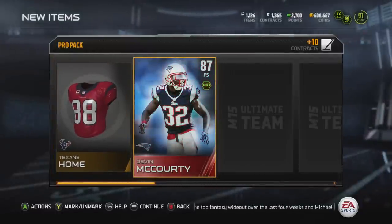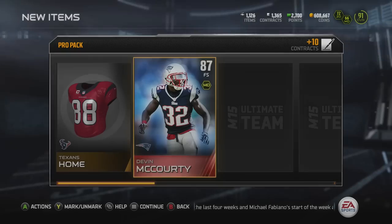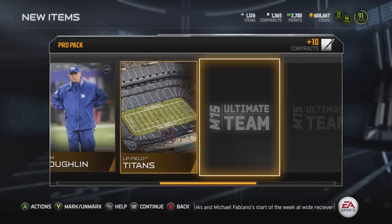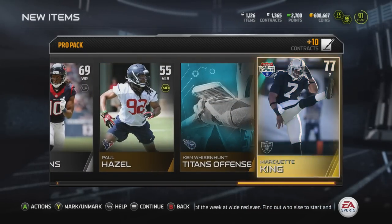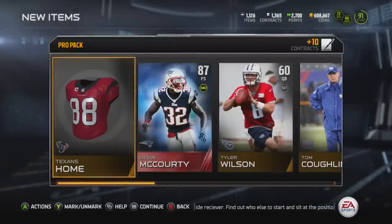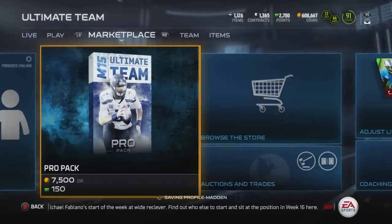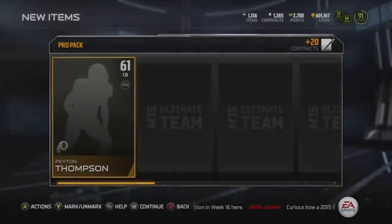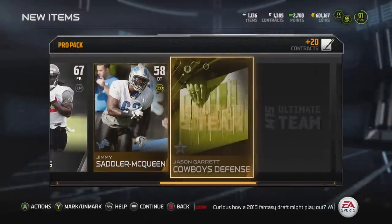I've been looking to replace Harrison Smith, and being a Patriots fan I've always wanted to use Devin McCourty in Madden. I think we're going to give him the starting nod in our next video. We also get a Road to the Playoffs Marquette King to end the pack — that is a great pack right there. In pack number three, we get a Road to the Playoffs Curtis Lofton and no collectible or Christmas gift.